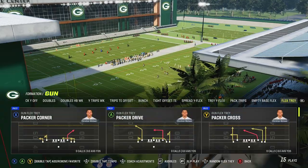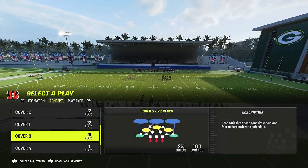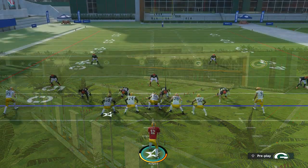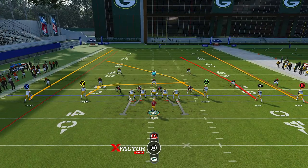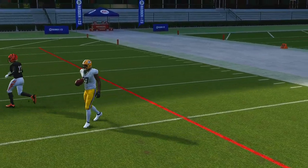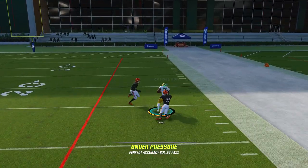Against cover two — if it's Tampa two — you can really cook it with verticals from empty. A lot of people struggle against these five-wide formations because they're just that good. The only problem in this game is the pass rush is better, so waiting for routes is difficult. But against Tampa two you have this little opening on the right side with the B route — throw it with an outside pass lead toward the sideline. It won't work every single time but it's a great option.